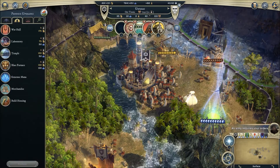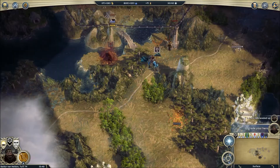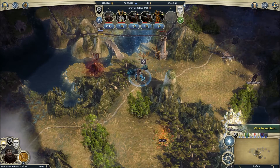All heroes can die except for your leader, so make sure to guard him with a big army. If your leader dies, he'll be resurrected at your throne city, or your capital city. If you lose this throne city, you've just taken a major blow, but you can build a new throne in another city. However, if you lose your leader and your throne city on the same turn, it's game over.